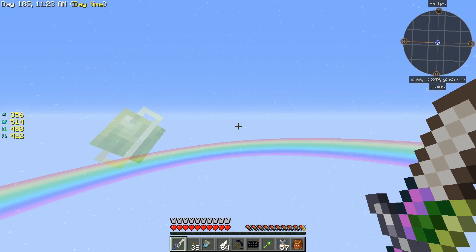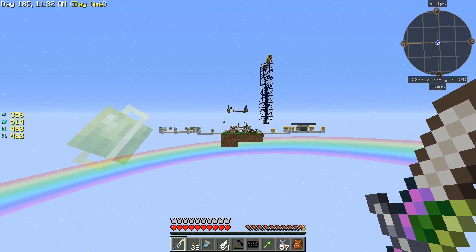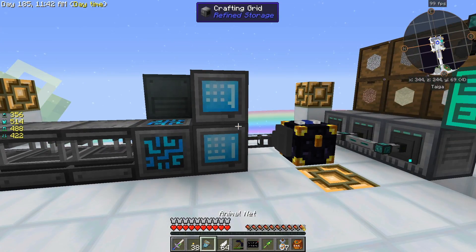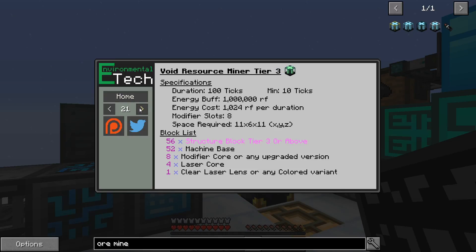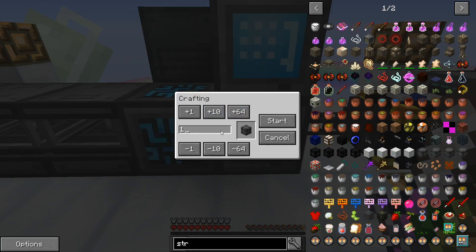I'm really excited to try that out and I have a few set up, so let's first build everything we need. The void resource miner tier 3 requires 56 structure blocks — tier 3 or higher.